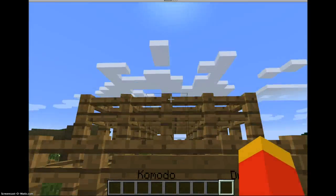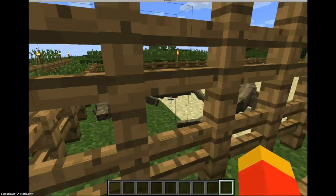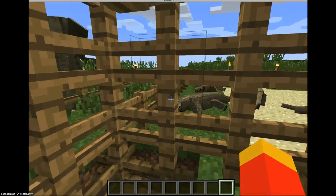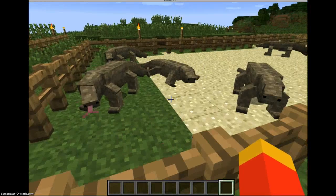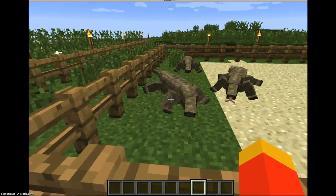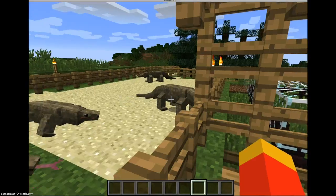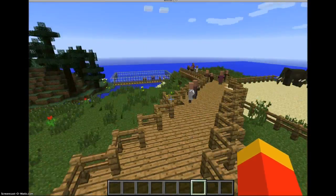Over here I have the Komodo dragons. I put a fence here so that they wouldn't hurt anything. Here's one laying down, and there's one standing up. I had a smaller one but it grew up.